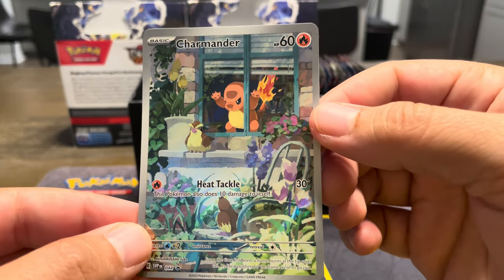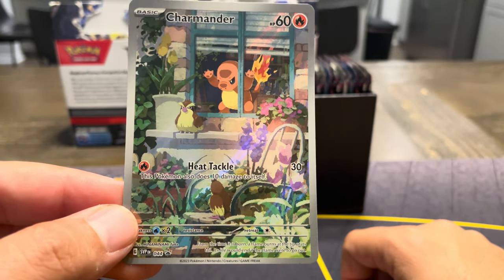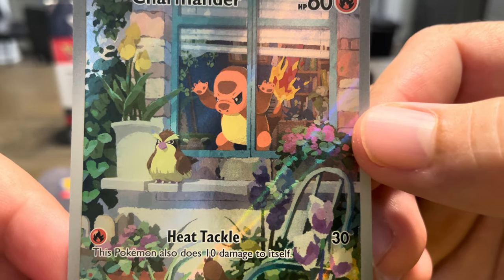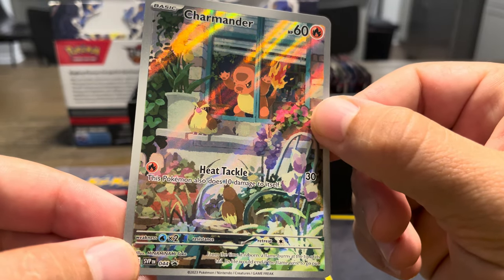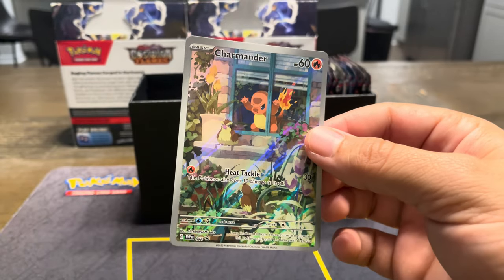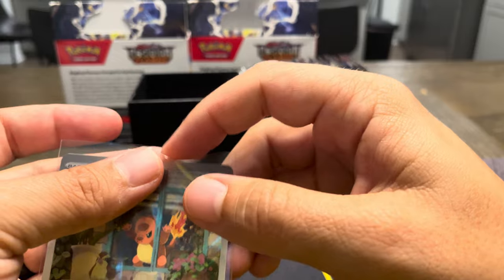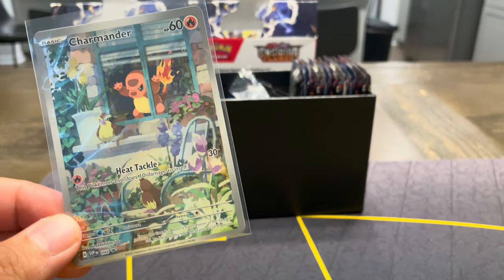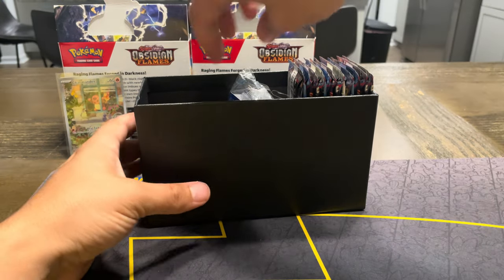Let me take one out of the plastic just so I can see it up close — the shimmer. When I saw this art and the ETB in Japan, I got so excited because it's just such a nice art. You're seeing Charmander like he was kept in the house but wanted to eat that Pidgey, just curious. The detail in the art on the Charmander pressed up against the glass — I think it's just really nice. I'm glad it comes in every ETB, so it won't be expensive to get.